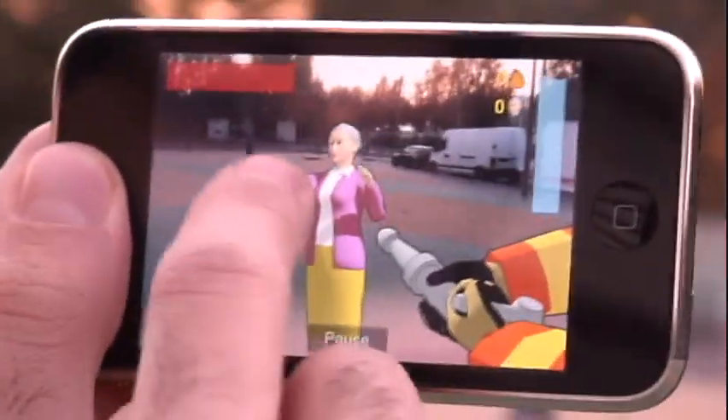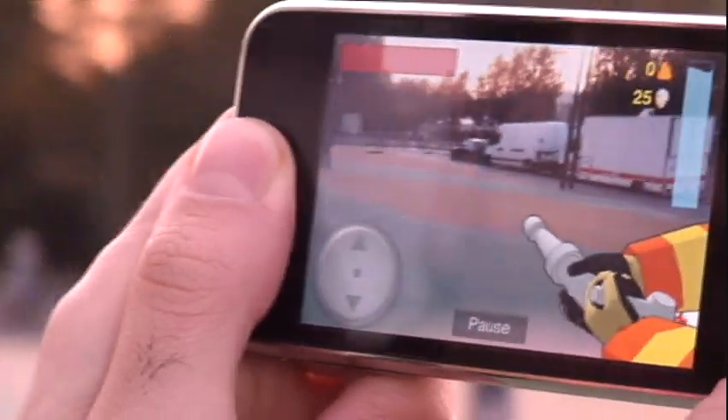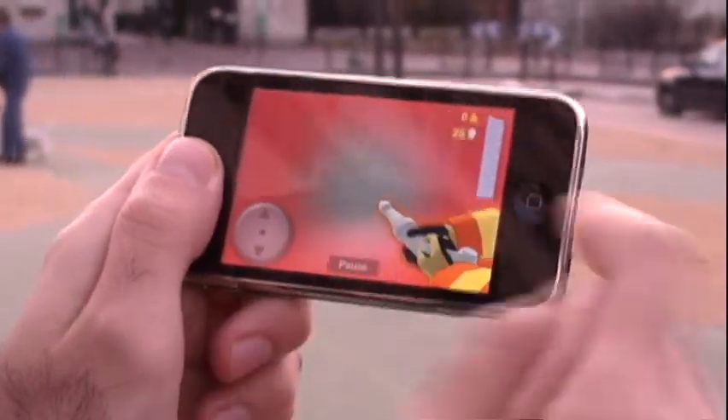If you want to save the lady, you just have to click on her. And if you want to take the medikit, just look down here like that and take it.